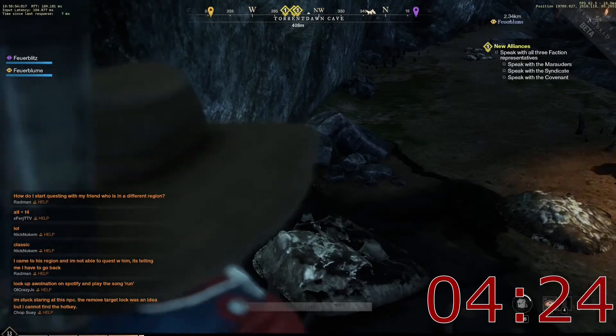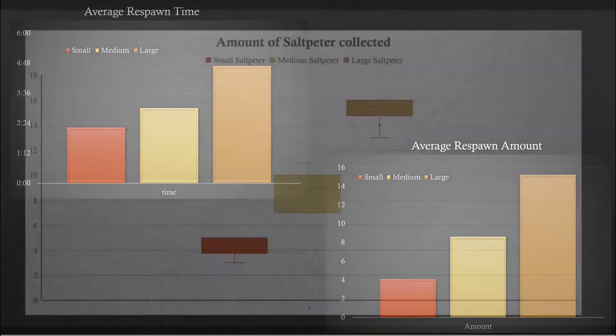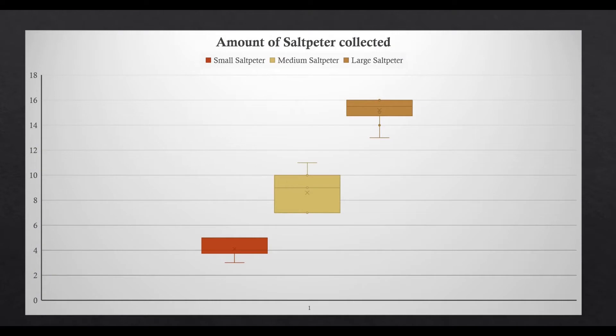The average small Saltpeter will give you 4 Saltpeter. The medium will give you 8.6 and the large averages at 15.2. The small Saltpeter spawns at least 3 and up to 5 Saltpeter. The medium ranges from 7 to 11 and the large ranges from 13 to 16.